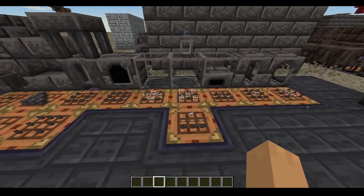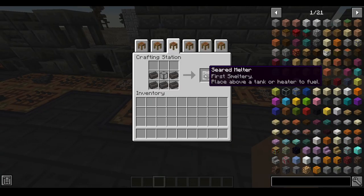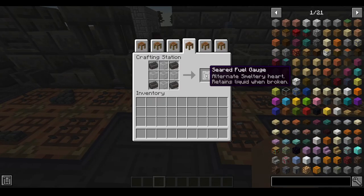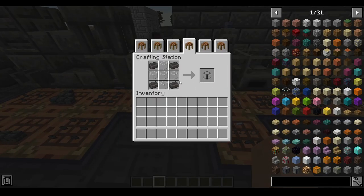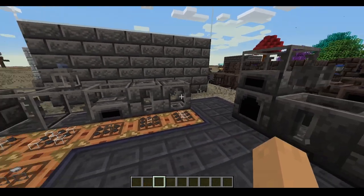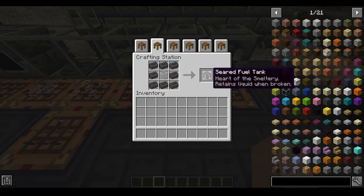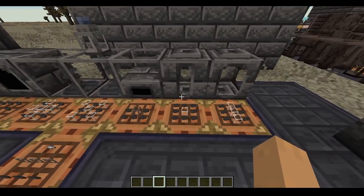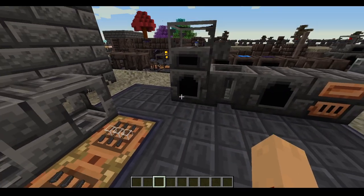A heater and a melter, which is made with a seared fuel gauge made like this. You can also use a fuel tank — one of these — which you put lava buckets into and it acts as a heater.